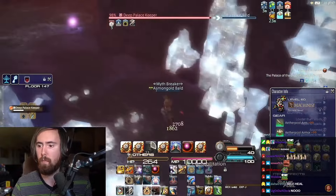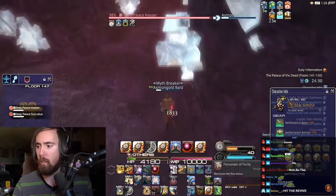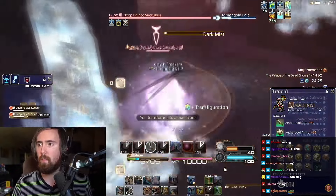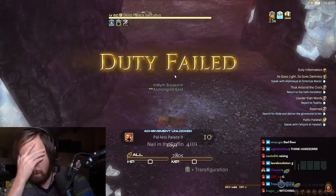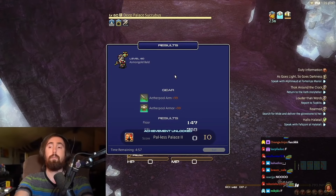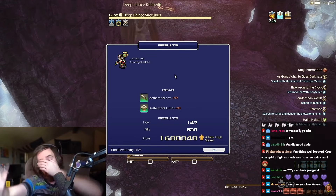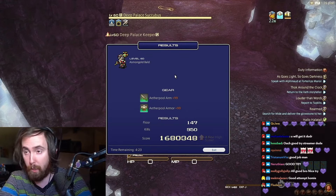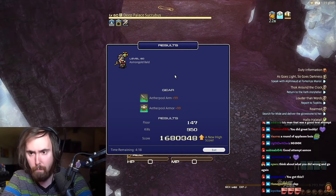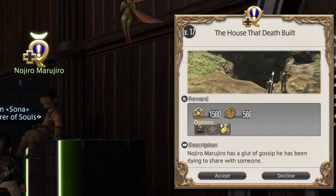Palace of the Dead is structured as a series of randomly generated floors, each becoming progressively more challenging as you go deeper. You can play solo or go in with a group of four, and it's designed to be replayable with the layout and enemies changing each time you enter. You start at level one within the palace regardless of your actual character's level outside, and as you progress through the floors you gain XP and strengthen your character. You can also find treasure chests, loot, do various challenges, boss fights, and traps.